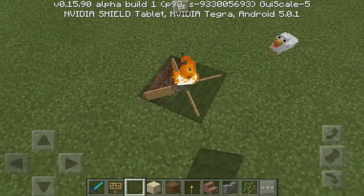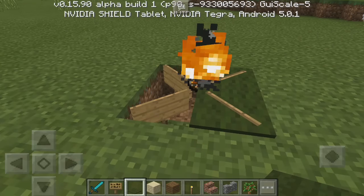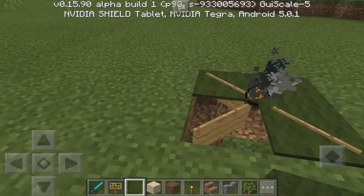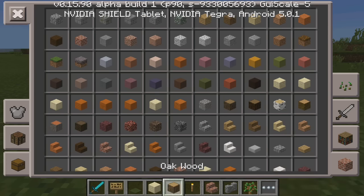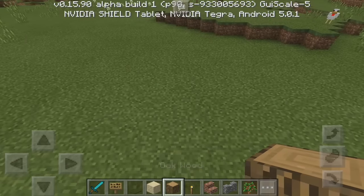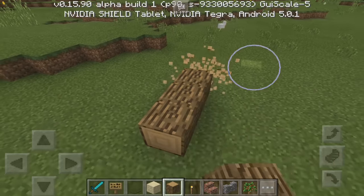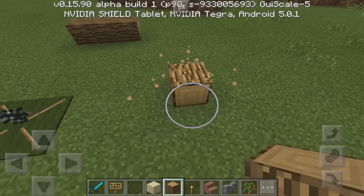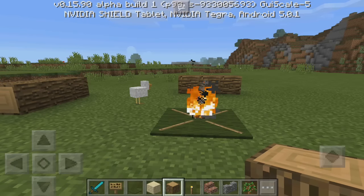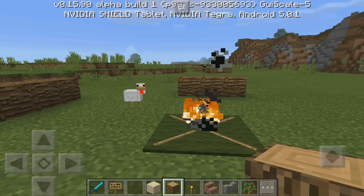Now with the carpet, pretty much just place it like this — make sure you don't actually touch the fireball. Just go around it like that. As you can see it actually comes through the signs and through the carpet. Now we can get some logs and go like this to make it actually look like a campfire — break this block here, then add a different one over here. Look at this guys, this actually looks really awesome.